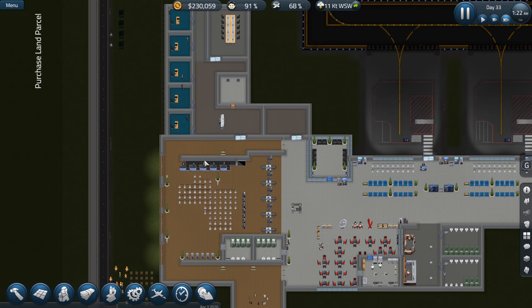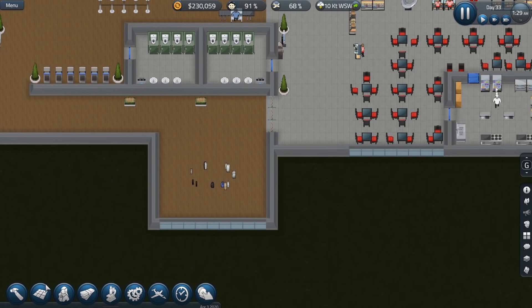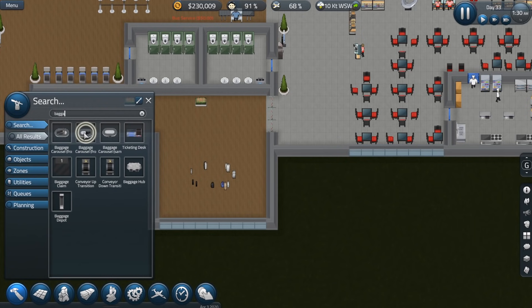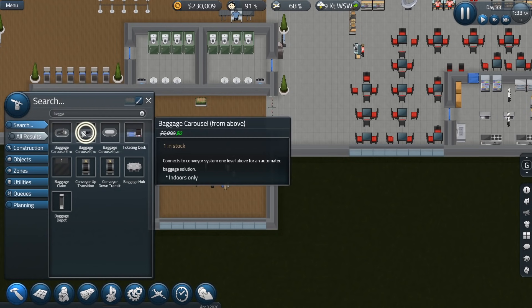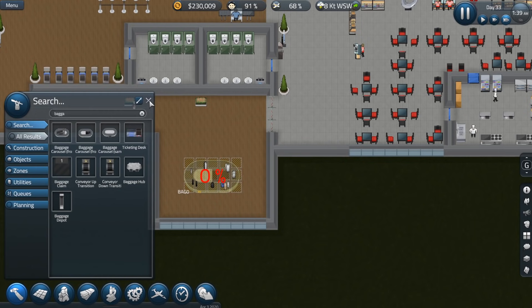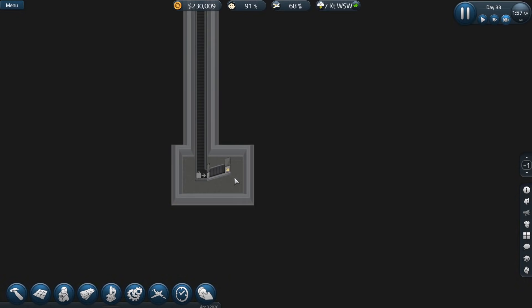We're going to speed up time and wait until our passengers come in. We're kind of missing this, aren't we? We need to do the baggage carousel. I believe this is the one we want. That one's from below — this one's from below, so this is the one that we want. That should work out beautifully right there. Let's have our construction crew hop on that, get that done real quick. It is going to work. Beautiful.